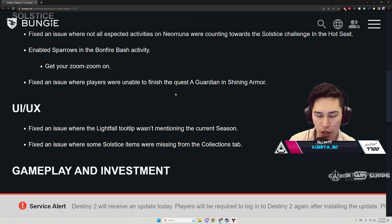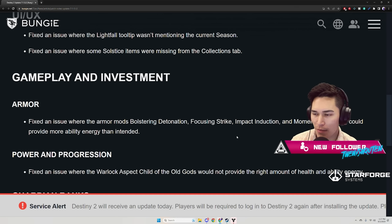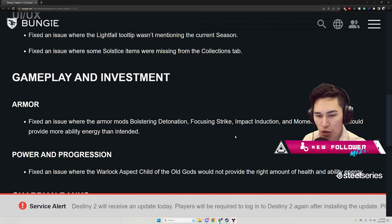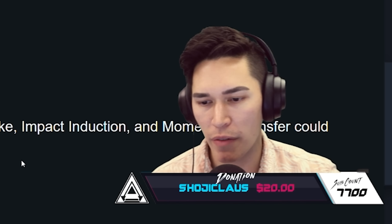Fix an issue where some Salsas items were missing from the collection staff. Gameplay and investment — armor: fix an issue where the armor mods Bolstering Detonation, Focusing Strike, Impact Induction, and Momentum Transfer could provide more ability energy than intended.